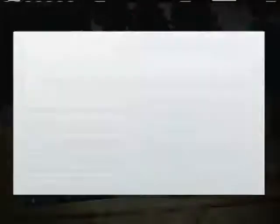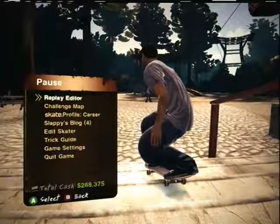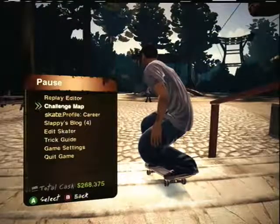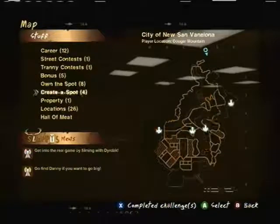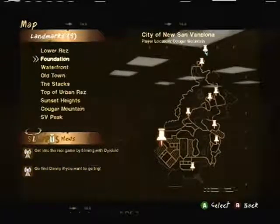First, what you have to do is complete all the death races. Once you've completed all the death races, go down to your pause menu and select Challenge Map. Then go down to Locations and select Landmarks. From Landmarks, select SV Peak, and then teleport there.